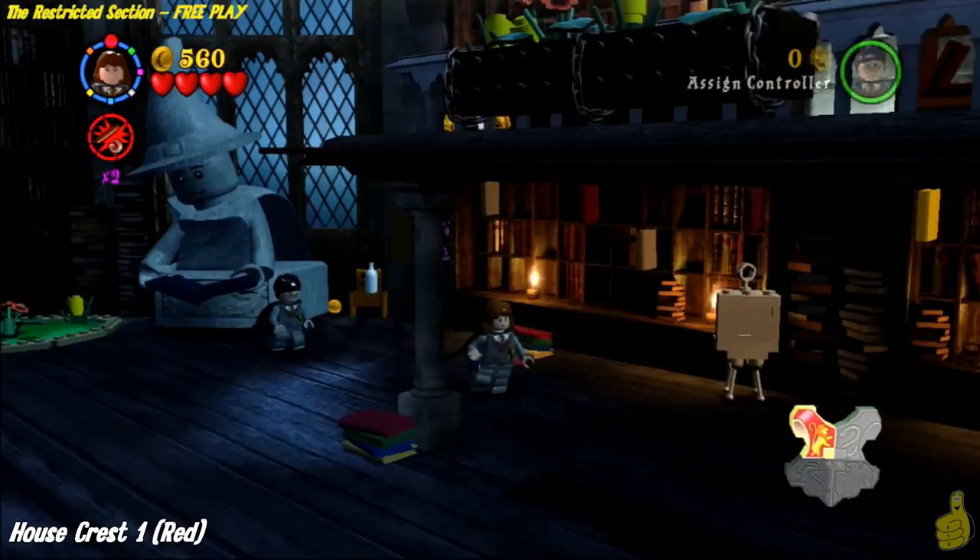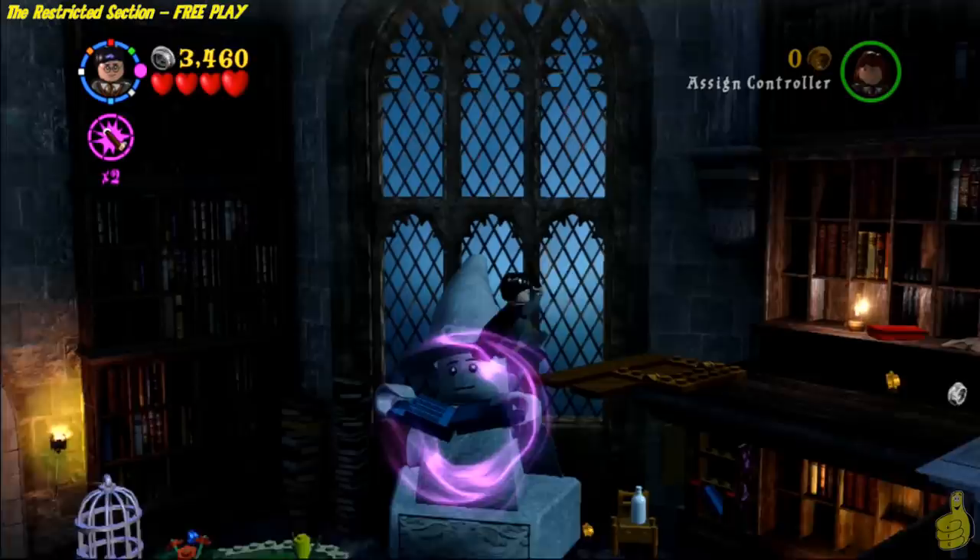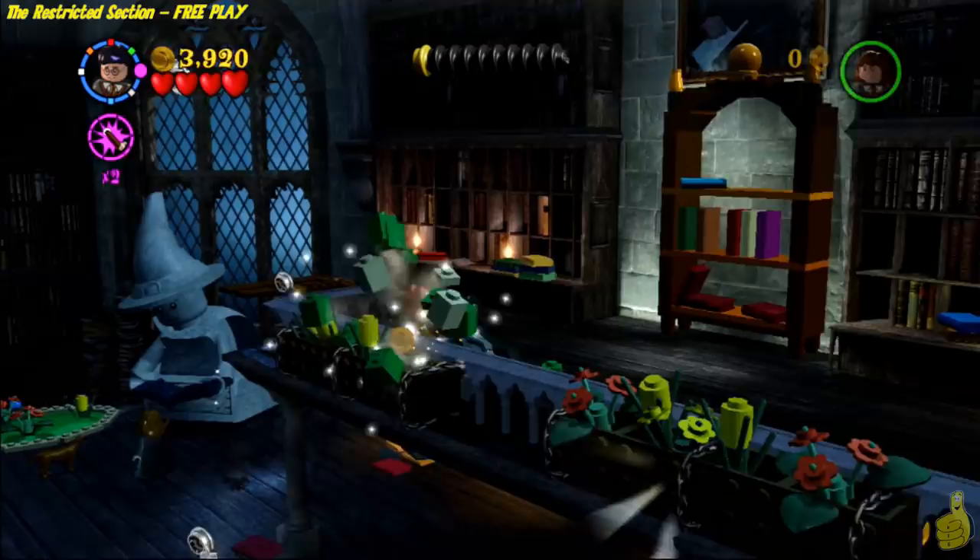Once you get that all completed — Booyakashow! — House Crest 1, which happens to be the red piece, appears. Then right in front of it on the right-hand side of the room you're going to see a little silverish art board or something. Go ahead and destroy it and get the first character token.